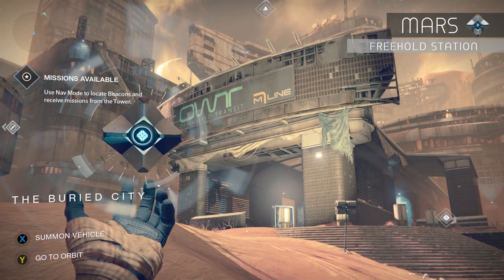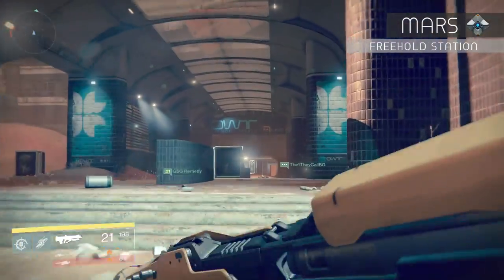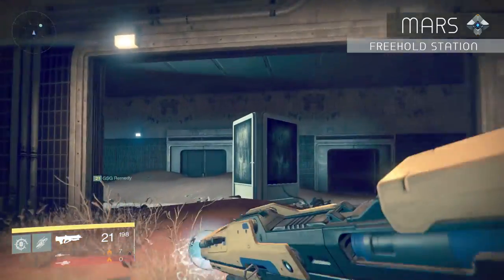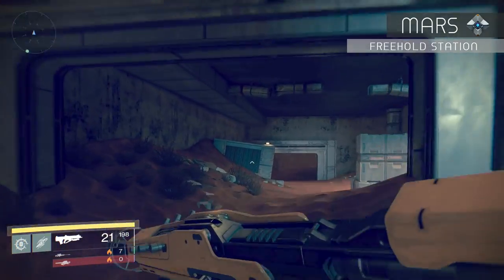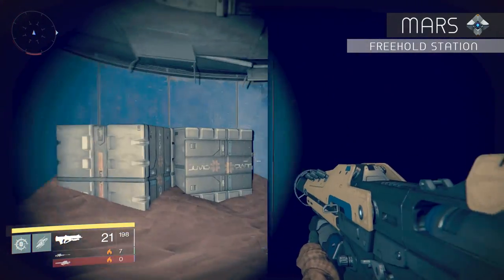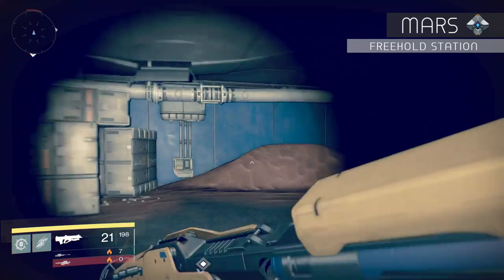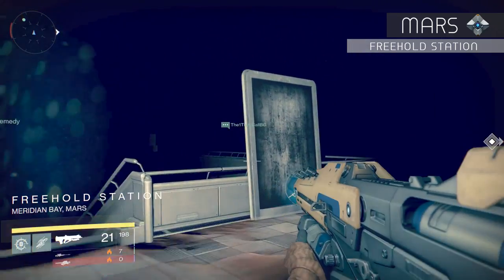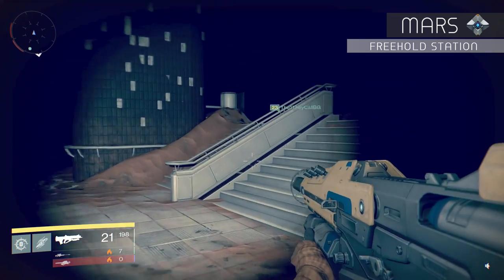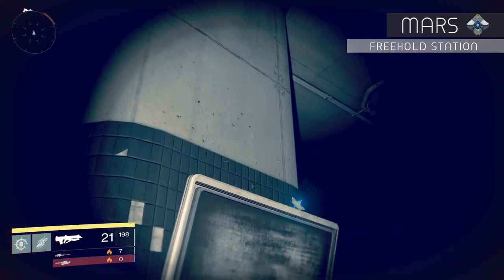From Buried City, enter Freehold Station. Follow the path until you enter a large room where it is pitch black. Inside the large room, head to the right and follow the path, then head right again and go up the stairs. Once up there, you'll see a platform — get on top of it, look to the left, and up on that TV monitor is the dead ghost.